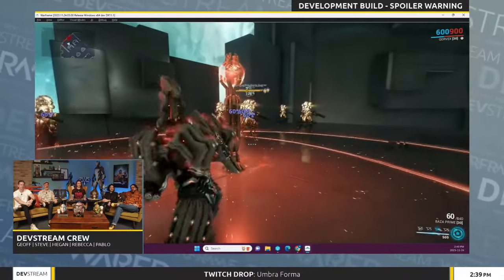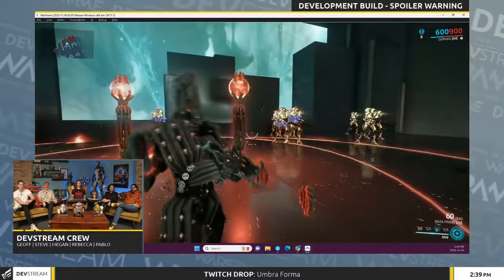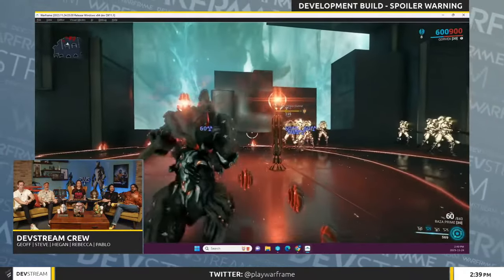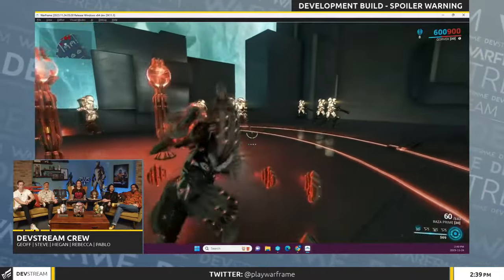Corvex's third ability is Dysometric Guard. Casting this, he will provide his entire team with a status immunity, but it's more selective — mostly to things like magnetic procs and knockdowns as an example. This is based on stacks, so the more radiation he pumps out, the better the protection value that he gives you.